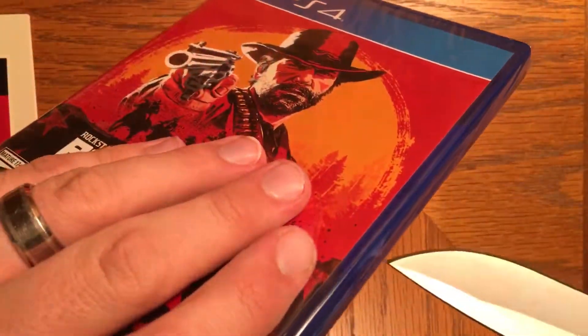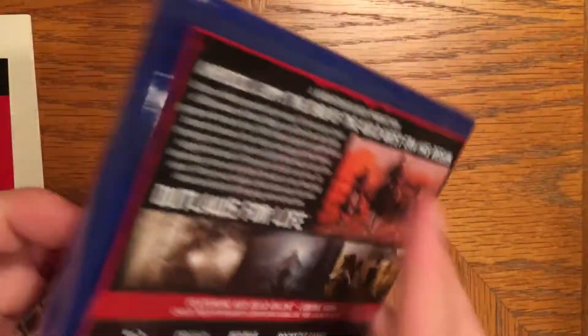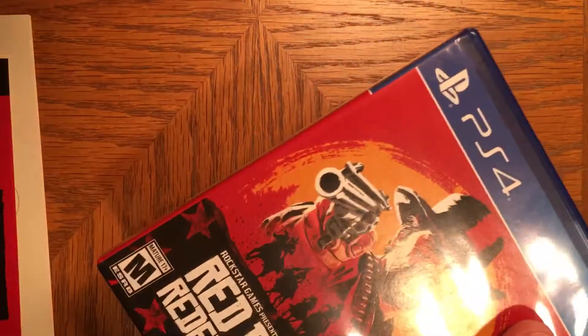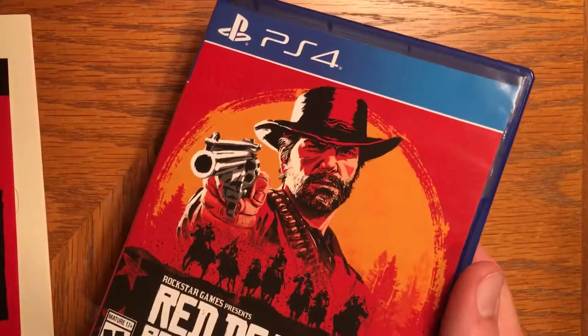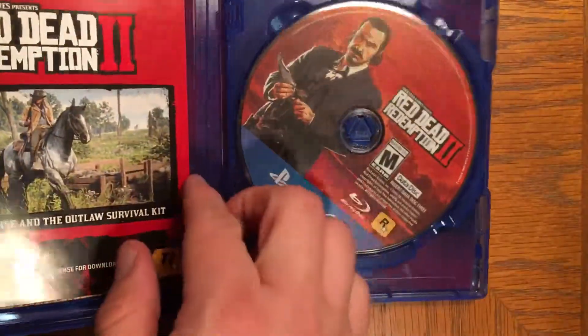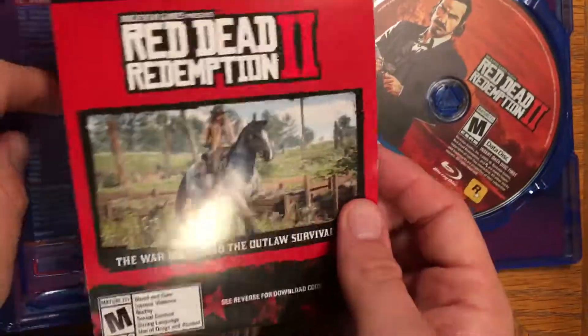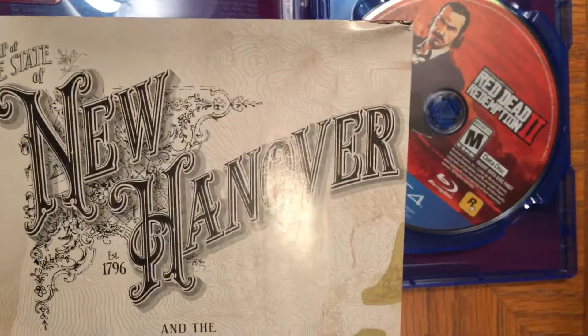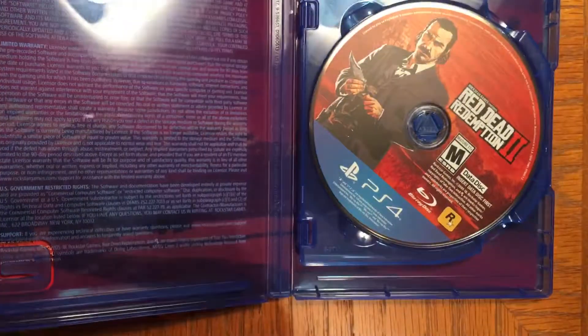And then here is the game. Let's go ahead and open it up. Feels hefty. This is the only — well, I'm not sure if there are any other PlayStation 4 games that have two discs, but this is the only one I know of. Here's the Warhorse and Outlaw Survival Kit code, and then another map. So that's pretty nice — there are two maps included.